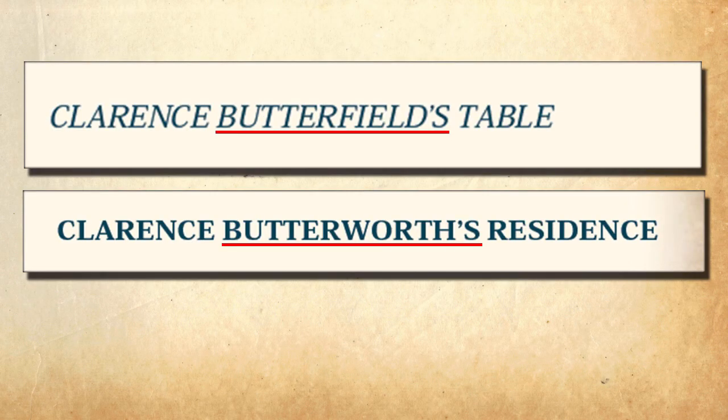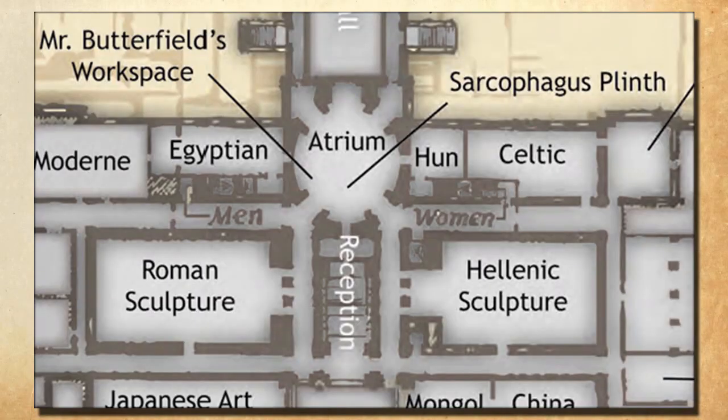A few other things that need to be addressed: Butterfield's name is sometimes shown as Butterworth — no big deal, but stay consistent. The module's description of the atrium doesn't match the map. The module talks about stairs leading down into it but I don't see any, and it says there's only one door to the room but I count seven. Easy fix — just say the other six doors are all bolted from the inside, except for the one Hollister unlocked that morning.